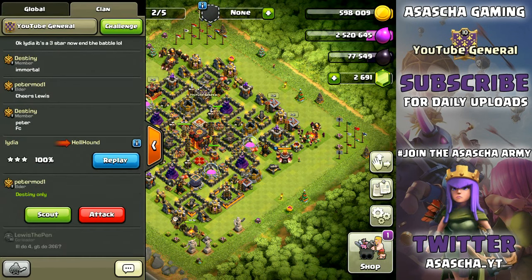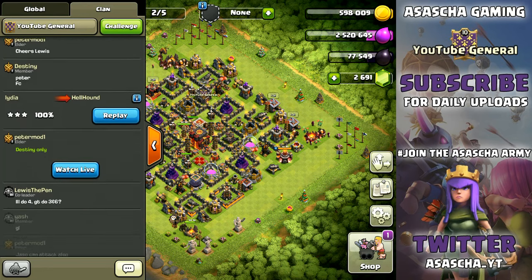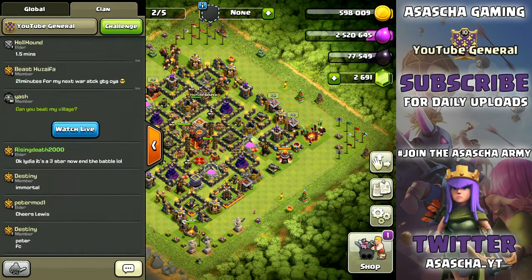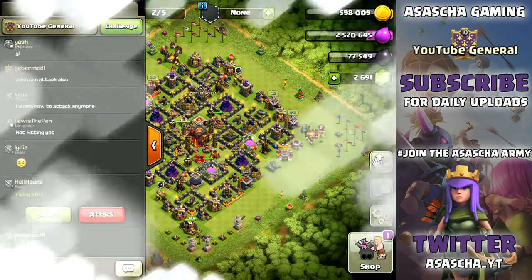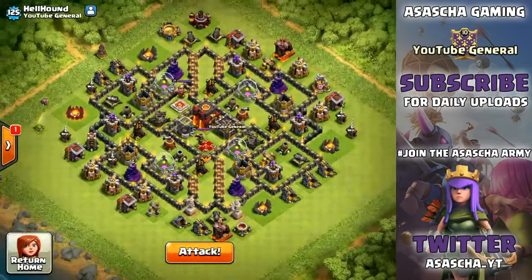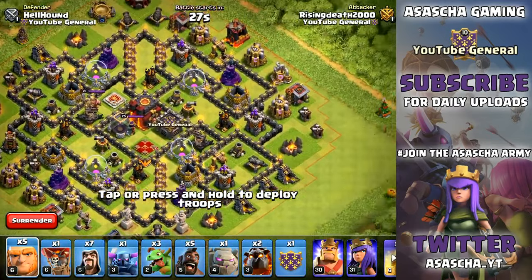Hellhound is going to help us out here. He's got two bases up for challenge, so he's going to put those up and we're going to attack both bases to see where we can do the most damage. He is currently in the Silver League, he is a Town Hall 10 with 1,350 trophies. He did put up a challenge, so let's scout the base and attack it before anyone else does.